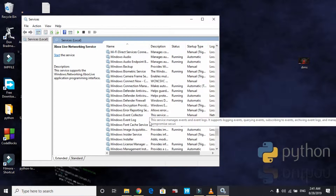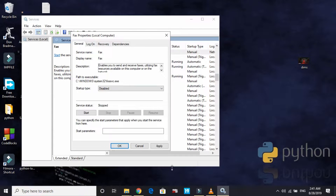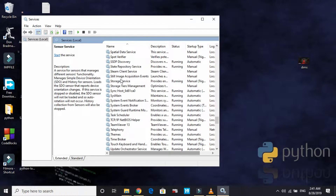Now search for 'Fax' — the fax service is not used nowadays. Right-click on it, go to Properties, disable it, and click Apply. If you find any other service that's not useful, you can disable it, but I wouldn't recommend doing so on your own as you might accidentally disable something important. These are the four or five basic things you should disable for better performance.